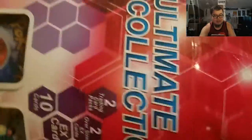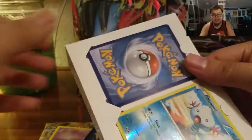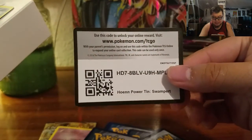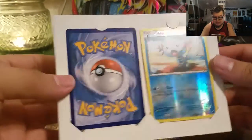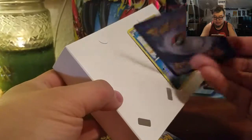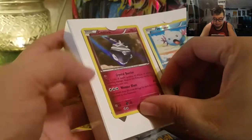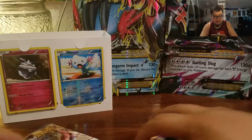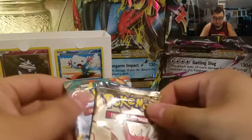Apparently this one also gets stuck in there — oh, there it goes, it's moving! Alright, so here's a code card. It's a Hoenn Power tin code card. And here's the Wooper. The other foil is probably this one right here, and it's going to be a Carbink — very cool, a Carbink foil card. The packs that came with it are a Breakpoint and a Furious Fists. Very cool.